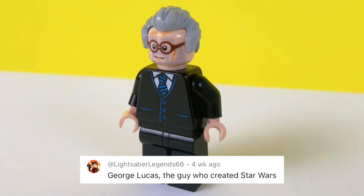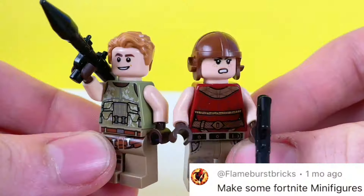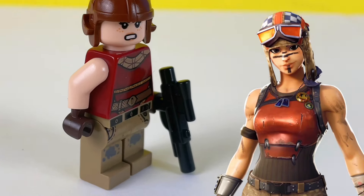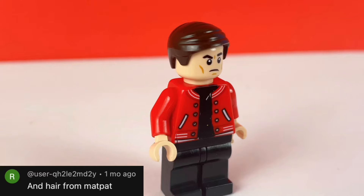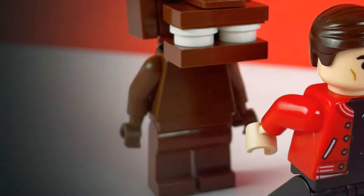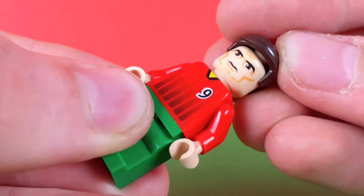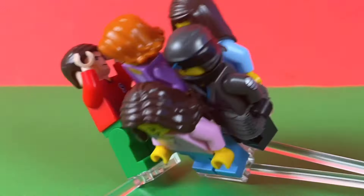I built George Lucas in LEGO — he's the director of all the Star Wars and Indiana Jones movies. I built Fortnite skins as well: Jonesy and Wiggle. These look cool, especially with the rocket launcher and the detailed minifigure parts on them. Here's MatPat with Freddy Fazbear. I even built Ronaldo — I gave him this handsome face that looks like he's been mewing, plus his iconic Siu celebration.